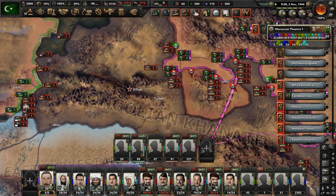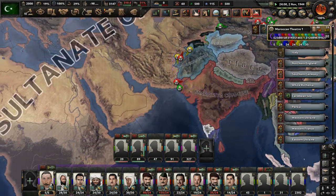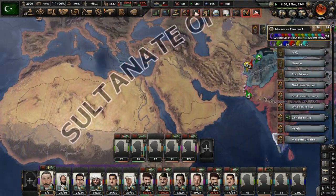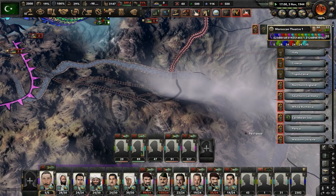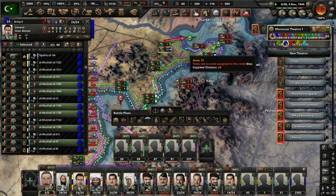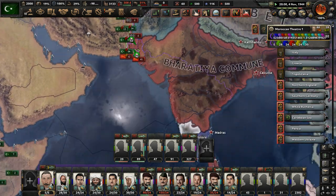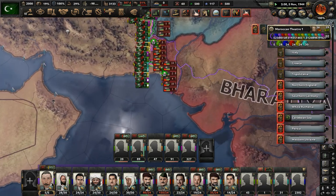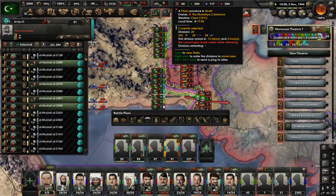We're getting closer to the Mongolian Khanate capital. Let's push through the western part of Mongolia. We're pushing toward Kabul — if we just break through Afghanistan and get into India, that would be ideal. The Bharatiya Commune controls the majority of the Indian subcontinent, so they're going to be the main country we go up against. They have tons and tons of divisions.